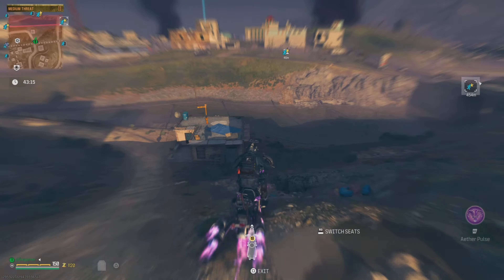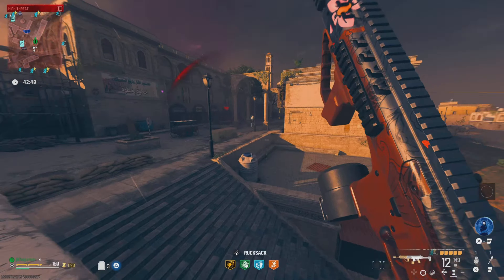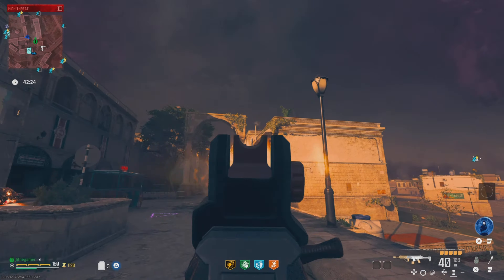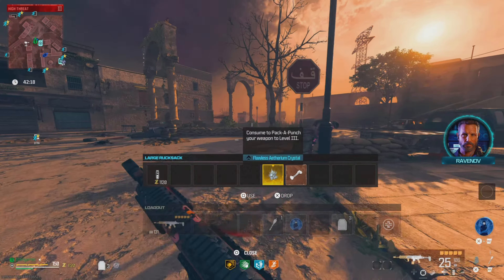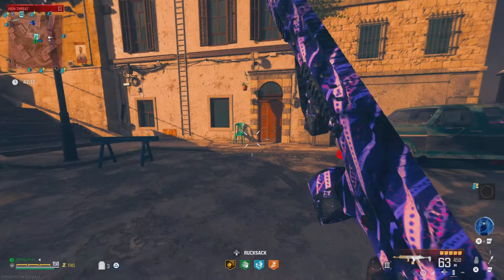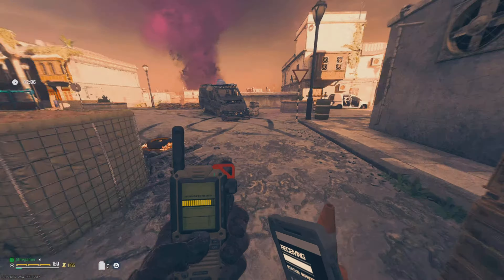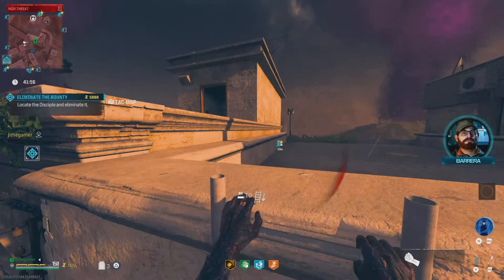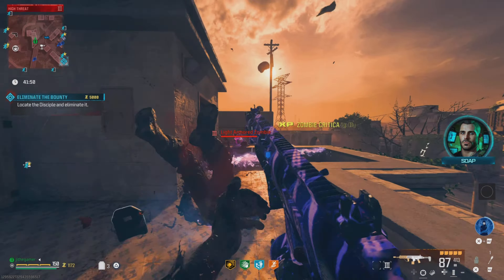Let's see how good this weapon is. We're almost at the red zone — I'm surprised I'm one of the first ones here. Most of the time it's kind of hard to get this activity started because so many people rush in. We got it — one more and we should be good. Let's pack a punch, and let's go ahead and grab this contract first. If you're doing this activity, grab it real quick.